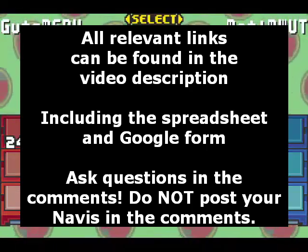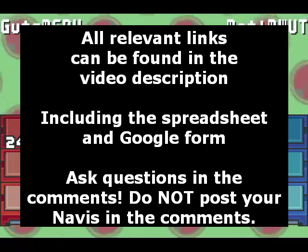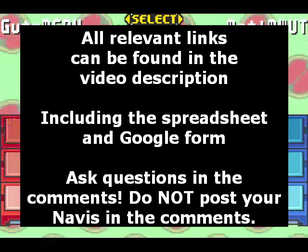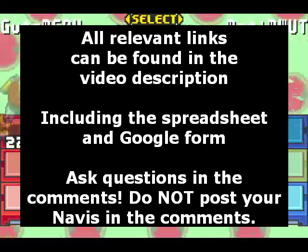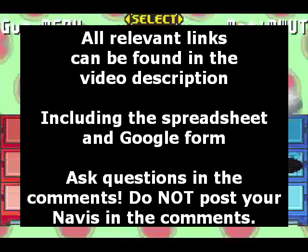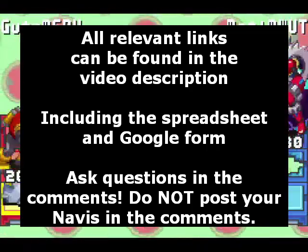Information on all abilities and every available chip can be viewed in the spreadsheet linked in the description. Use the linked Google form to input and submit your customizations to me, and I will implement them into my save file prior to the stream. If you have any issues or questions, post in the comments below — but do not post customizations in the comments themselves; the form is way easier for me.